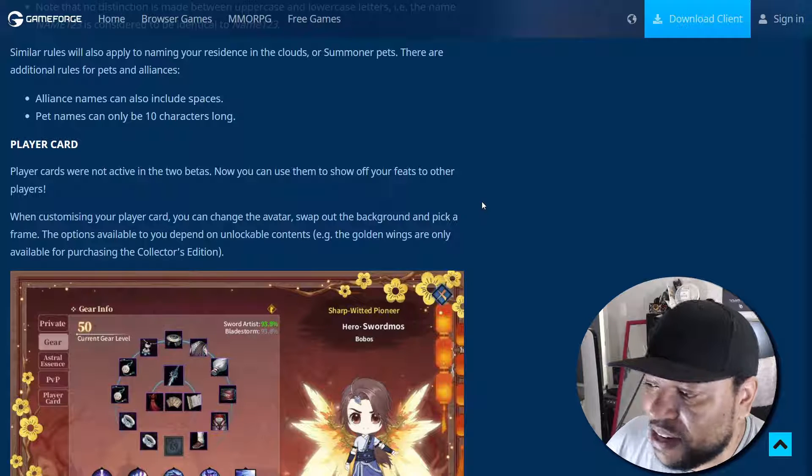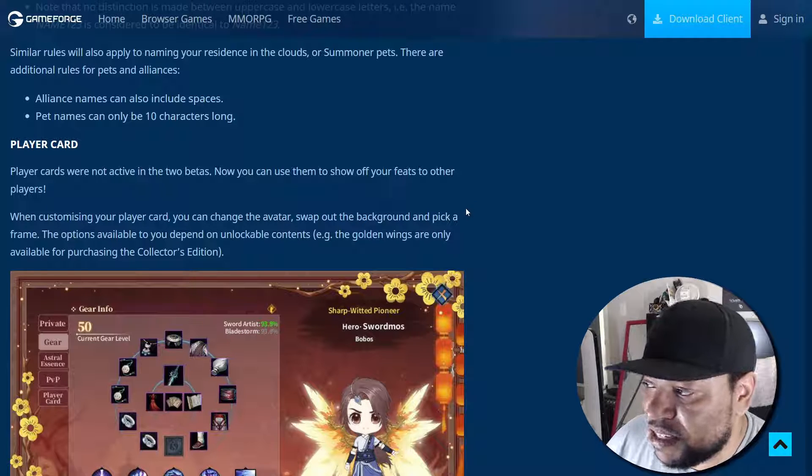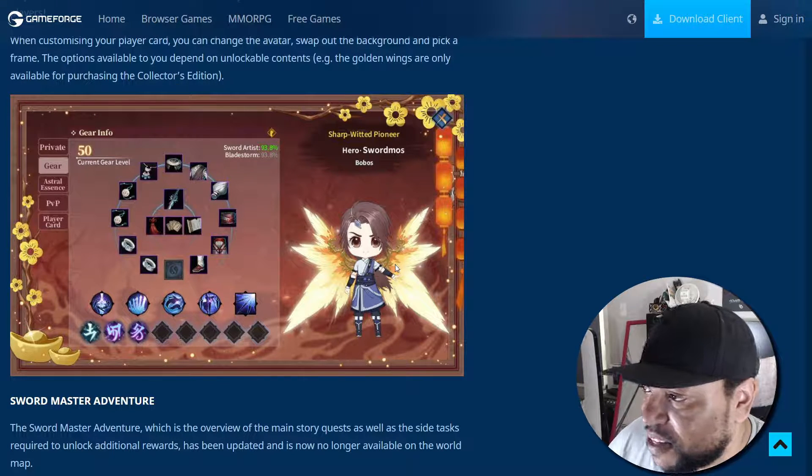Player cards were not active in the two betas. Now you can use them to show off your feats to other players, like achievements. When customizing your player card you can change the avatar, swap out the background, and pick a frame. The options available depend on unlockable content — for example, the golden wings are only available for purchasing the collector's edition, so if your character card has the golden wings, you will also have those physical loading wings.